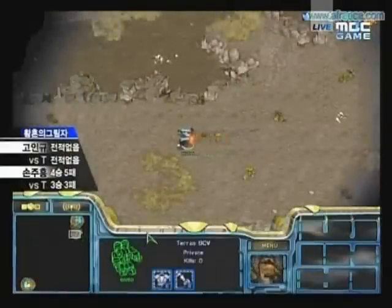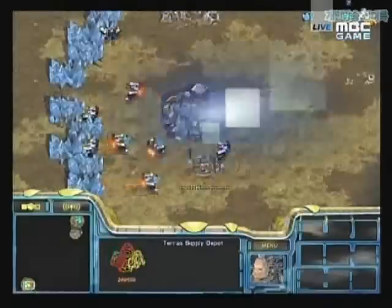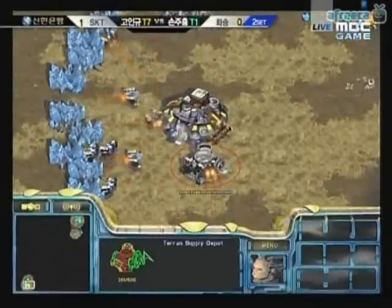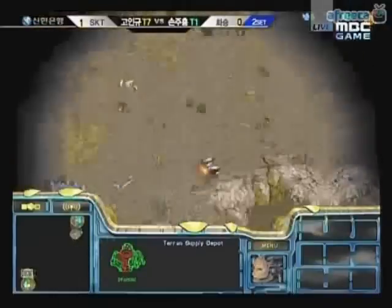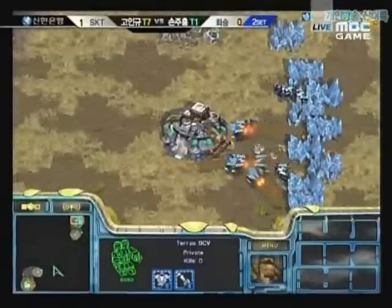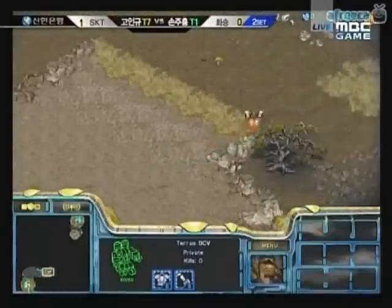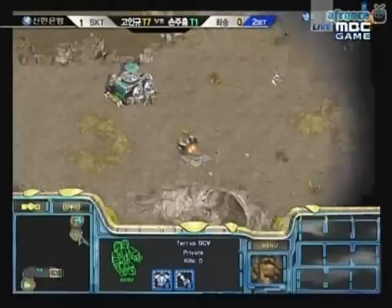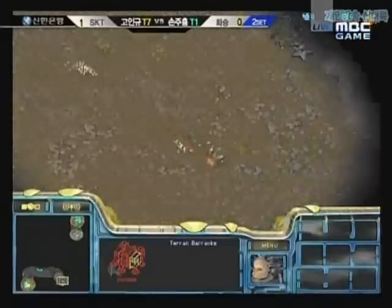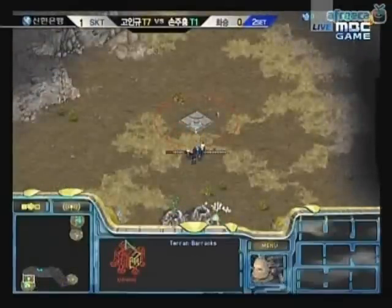Kanata is going to totally crush Lomo here. Lomo is already sending out... going to block off his ramp with supply — not even a Rack, apparently. I gotta answer to Nuke's comment that Kanata generally plays very long, boring, standard TVTs, but he's very good at those. He's sending out his own SCV scout right now, probably looking to build a forward Rack somewhere. But lately he's actually been switching up his TVT significantly — some of his TVT wins against stronger opponents have been extremely non-standard, just bunker rushes and very aggressive play overall, and he's really been doing a great job with that.